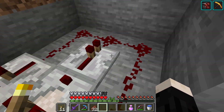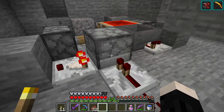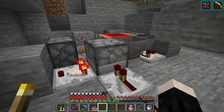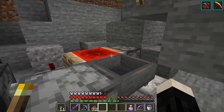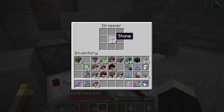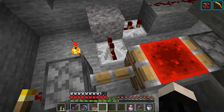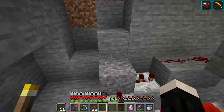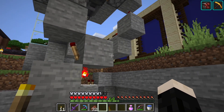Every time this circuit fires it also shoots a signal into this hopper system. Every time it gets a signal it'll move one block over into this hopper. This hopper is locked so those will just sit there and won't flow back. It's going to do that 10 times - I can change this number depending on how frequently I want this to happen. Once all of these blocks move over, this triggers this circuit and the signal comes up into our piston firing system.